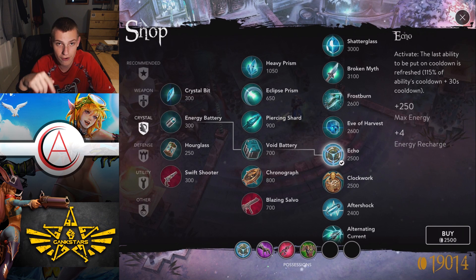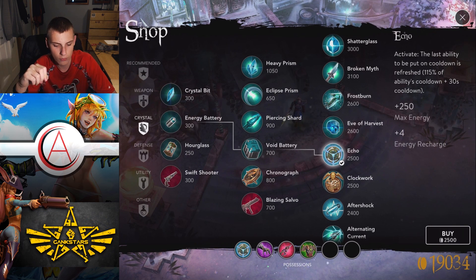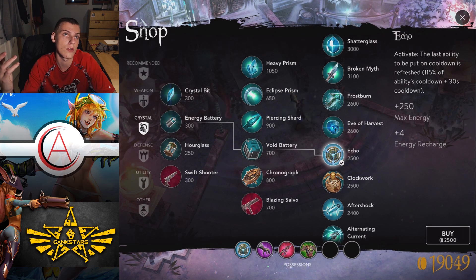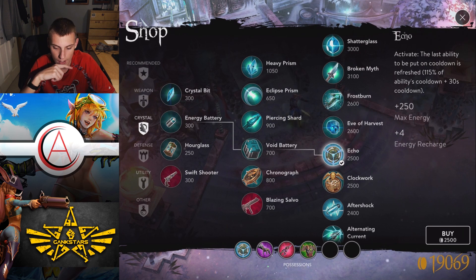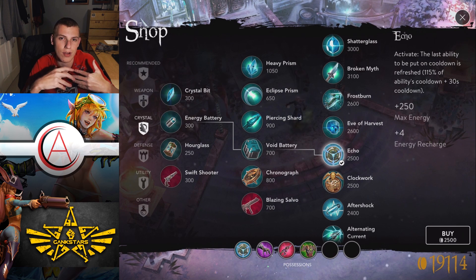Echo builds out of a Void Battery only, so it has a kind of strange build path. Void Battery costs 700 gold, and then it's an extra 1800 gold to upgrade to Echo — a really big upgrade cost. As far as stats, it gives you 250 max energy and 4 energy recharge, as well as its active, which is probably its most important component.